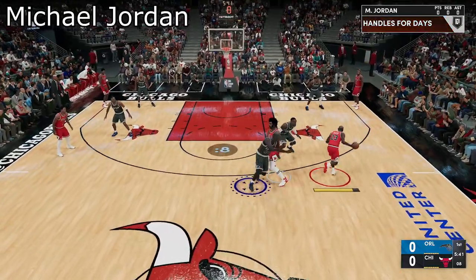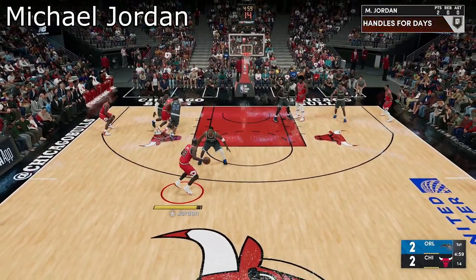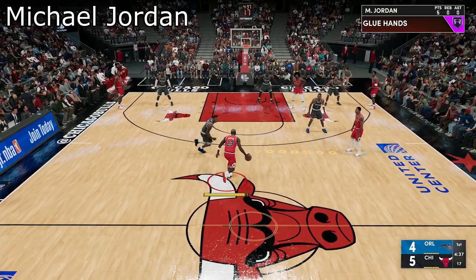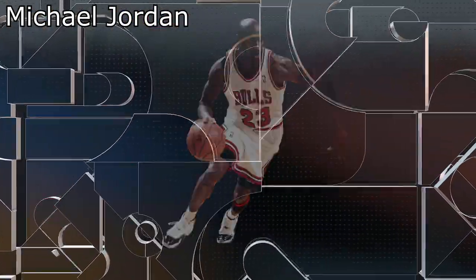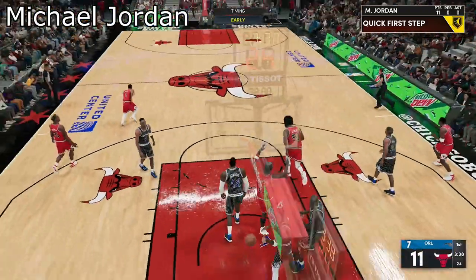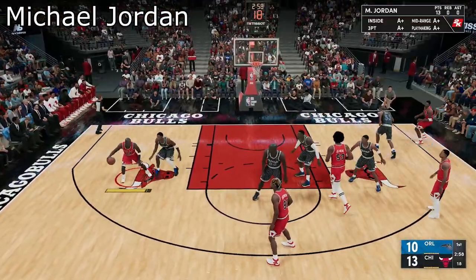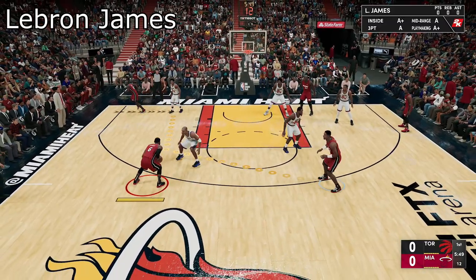Michael Jordan is very OP — he's one of the best two-way players. On defense he's got Hall of Fame Clamp, Intimidator, and more. On finishing he's got Hall of Fame Posterizer and Limitless Takeoff. Michael Jordan the GOAT is too OP and annoying to deal with — you can drop at least 50 with him. He can shoot a three-ball with about an 89-90 with Floor General. This is the all-time Chicago Bulls version, but any Michael Jordan version is OP. You can do fadeaways with him and this time they really count when you get rewarded.